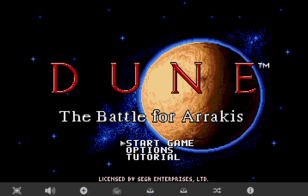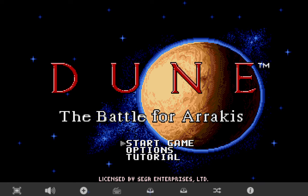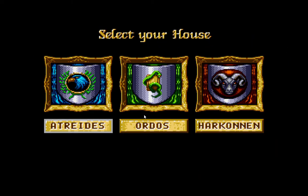Welcome back to Daily Stories and Adventures in the second tutorial for Dune: The Battle for Arrakis on the Sega Mega Drive. Let's start into our game now. We're going to pick House Atreides. House Atreides is blue and is represented by the Eagles. Ordos is green and is a snake, and Harkonnen is the red ram. We'll start with Atreides.